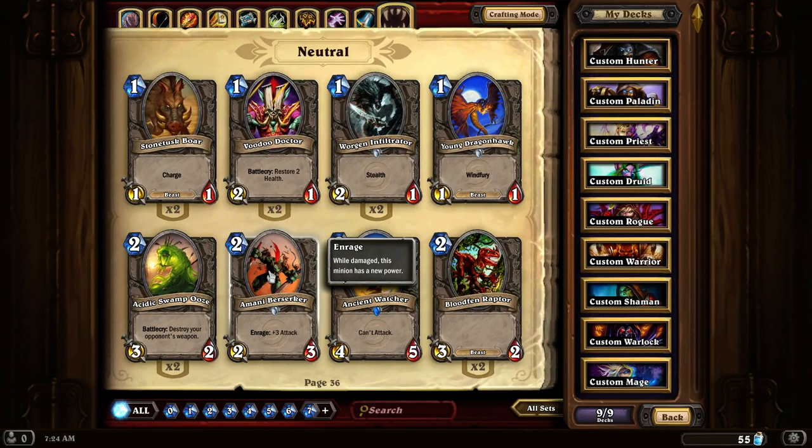Amani Berserker is your baseline Rage card. It's a 2-2 with 3 hit points, and if it takes any damage it gets plus 3 attack. This is really good in any sort of deck where you can provide some damage, like a Mage deck or a Warrior deck, so it can become quite an interesting combination with certain aspects.